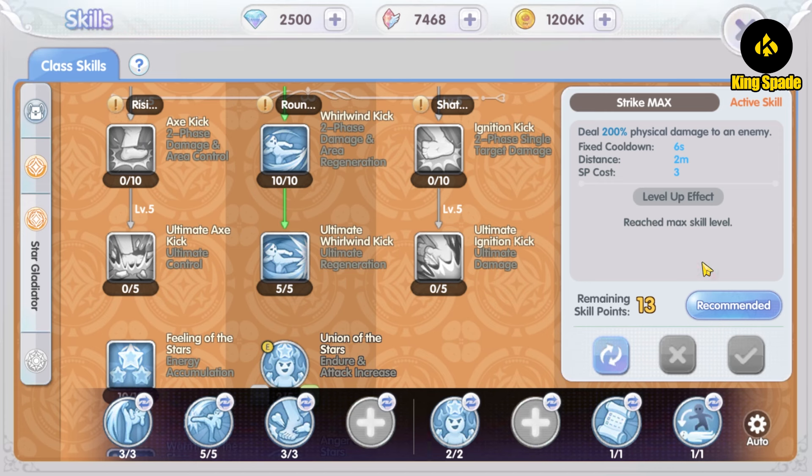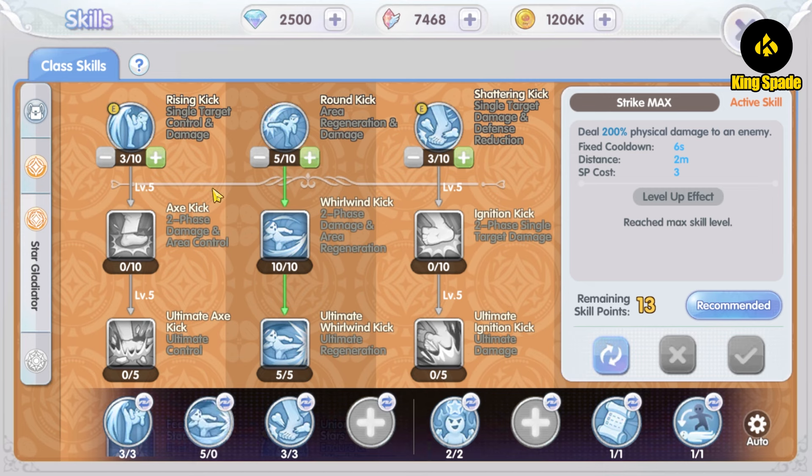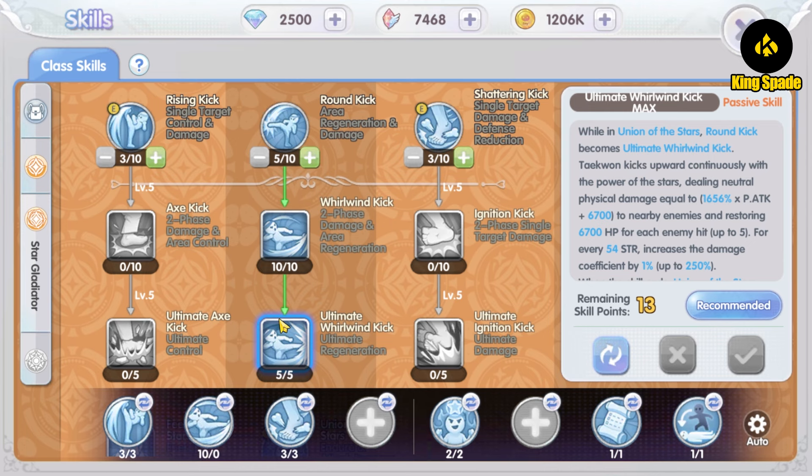On second job, Taekwon's core skills finally evolved to a higher level skill form. The kick style transformed into three stages — I like to refer to them as the enhanced skill form for the second stage and the ultimate skill form for the final stage. After using the basic skill, it changes to the enhanced skill, letting you use the skill consecutively. When you accumulate enough energy, the basic skill transforms to the ultimate skill form, which has higher damage.